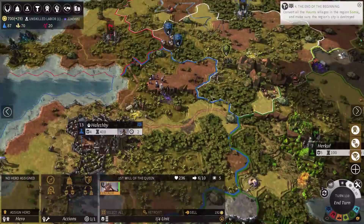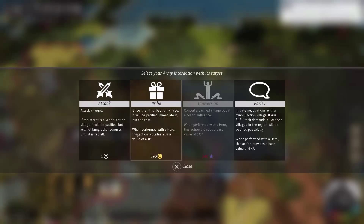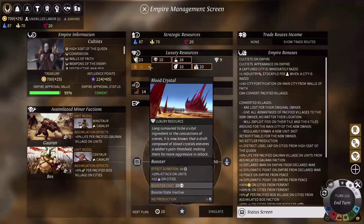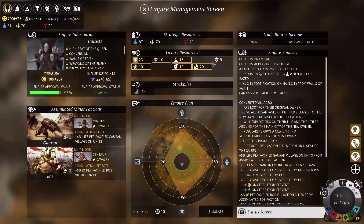This thing is done. Can I convert this? No, I have a quest to pacify all the Hons villages. Yes, I do — convert all the Hons villages. I would have to convert them, not just pacify, but I would get 25 titan bonds from that. I think that's extra attack. No — the blood crystal is extra attack. I might actually use that right now or save it for something harder. Extra experience wouldn't be bad.